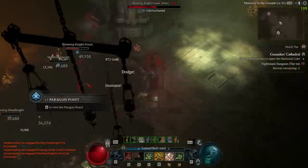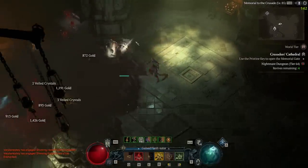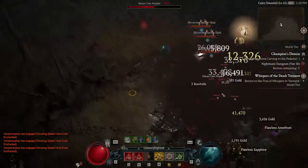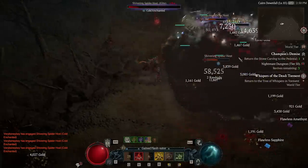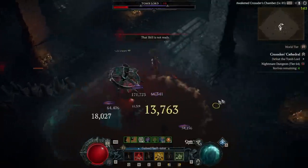And there we have it — this build is super fun. It utilizes a completely ignored ability in Blood Wave and features a unique playstyle that lets you control the battlefield. Bosses, elites, and screens of enemies are all equally easy to take down. I really hope you enjoyed this guide and get to try out this build. Please let me know your thoughts in the comments, thanks so much for watching, be sure to subscribe for more content like this, and I'll catch you in the next one.